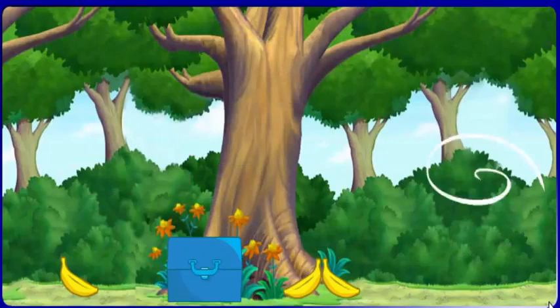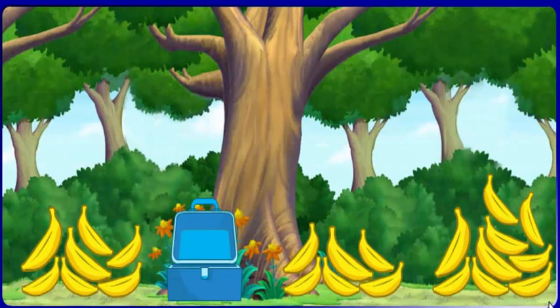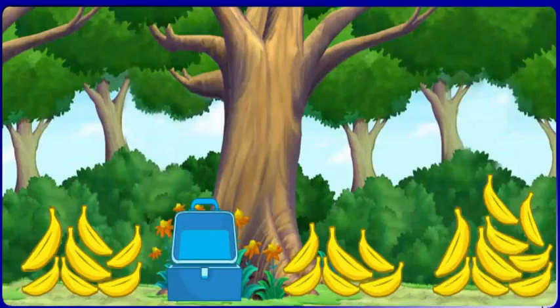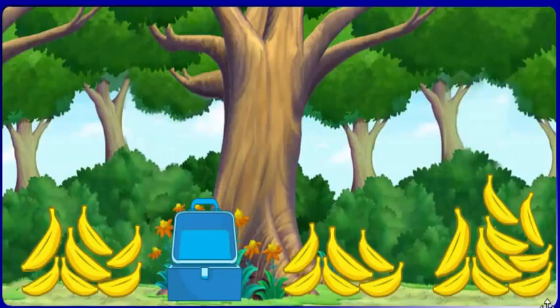Oh no, more wind! More bananas. Which pile has the least bananas in it? Click on it. Least means the smallest group. See? That is the pile with the least bananas. Maravilloso.